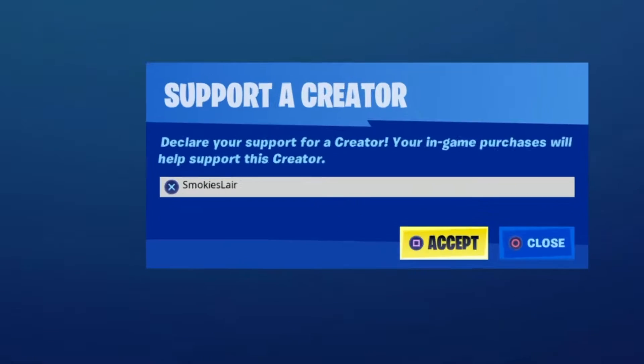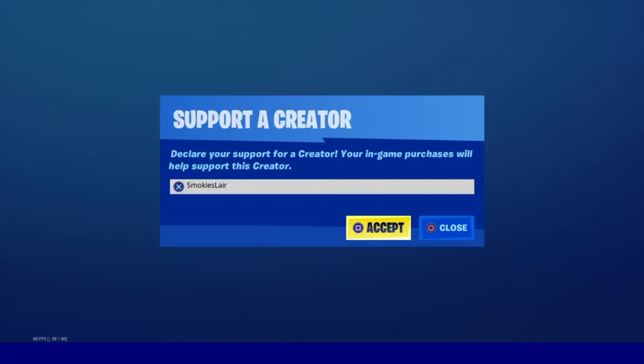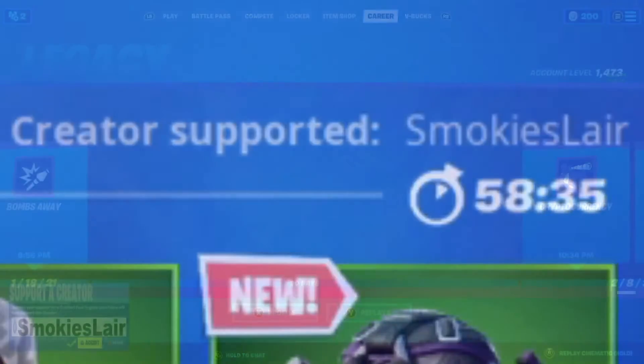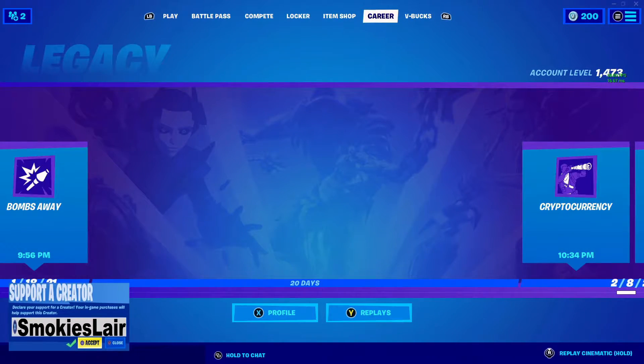Remember guys to enter code smokey's lair into the creator code spot in the Fortnite item shop to help the stream grow. Good evening ladies and gentlemen, boys and girls, and welcome to Smokey's Lair where we're getting on with another Fortnite item shop on February 19, 2021. I hope you guys are having a great night tonight — let's get right into it.